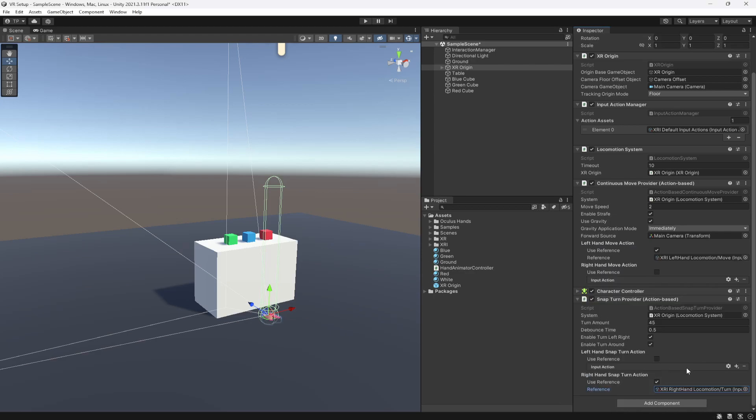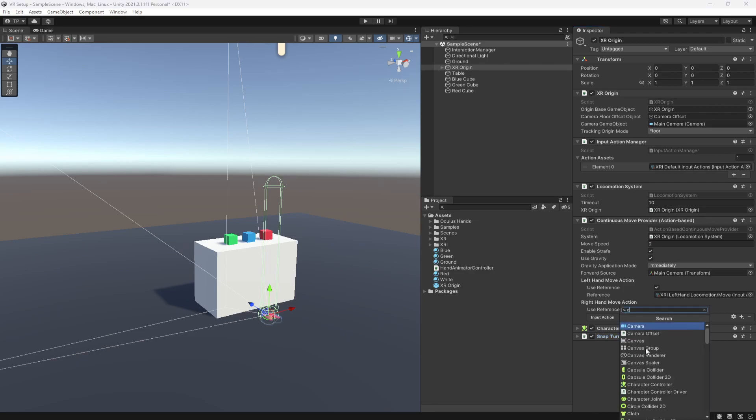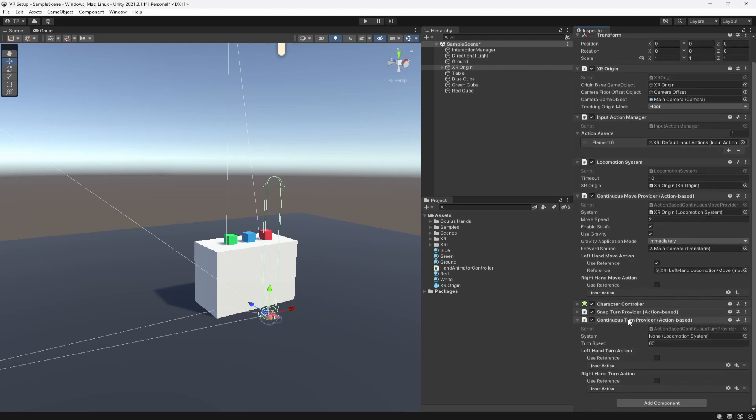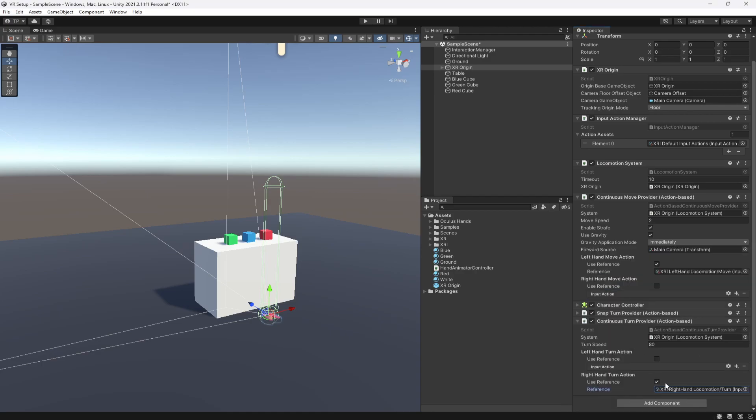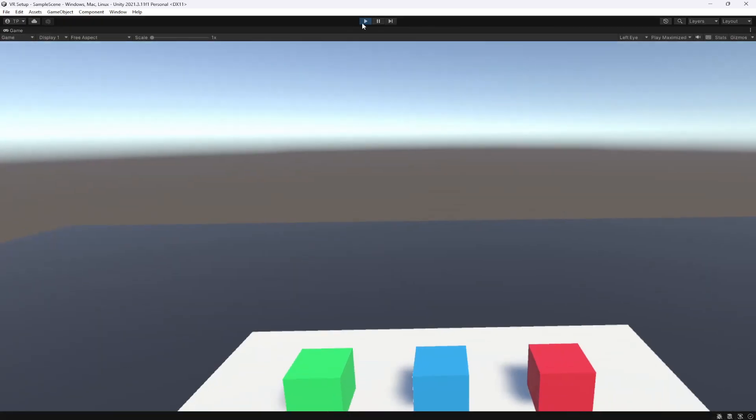There's also a Continuous Turn Provider — it's the same thing but instead of snapping it moves smoothly, linearly. I like to set the speed to about 80. Drop in the Locomotion System and set it up with the right-hand turn input as well. You can't use both Snap and Continuous at the same time, but you could set up a settings menu to switch between them — I'll show how to do that in a later video. For now I'll stick with Snap Turn and demonstrate both.